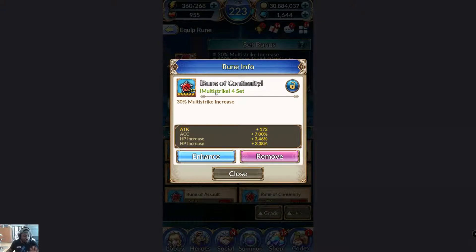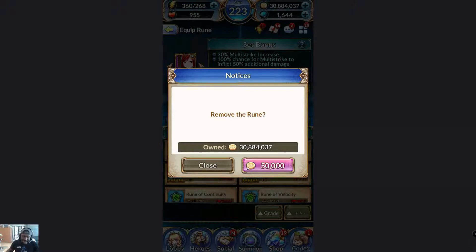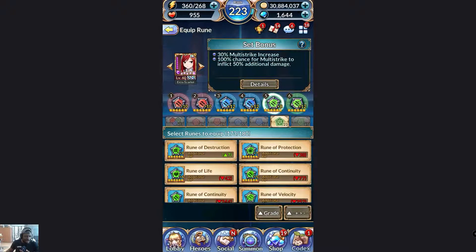The only way I can increase Urza's multi-strike further is through substats in those specific slots. I already have the four-set that gives me a 30% multi-strike increase, and the two-set that gives 100% chance for multi-strike to inflict additional damage. Knowing which slot to farm for will save you hundreds of stamina. Also be aware that every time you remove a rune it costs 50,000 gold, and removing all runes from one character can add up to about 300,000 — so don't be too greedy.